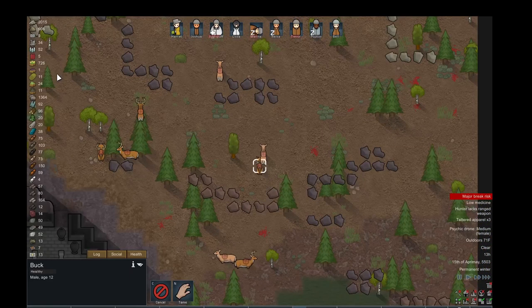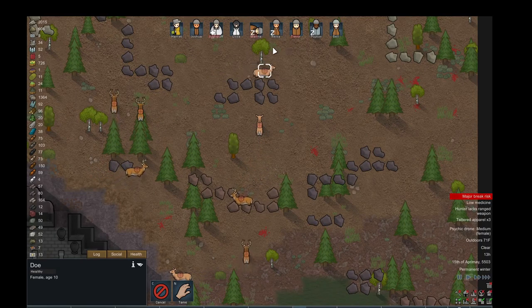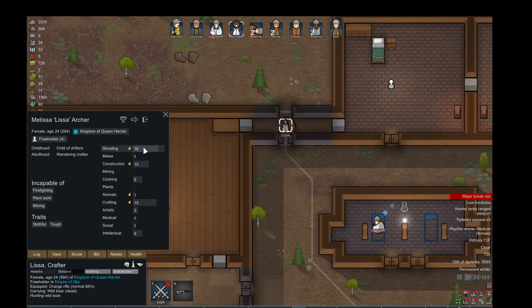I have a bunch of animals with targets on them. I think usually Lisa hunts — yeah, she's hunting right now. She's a really good shot, level 16. I think max level is level 20.